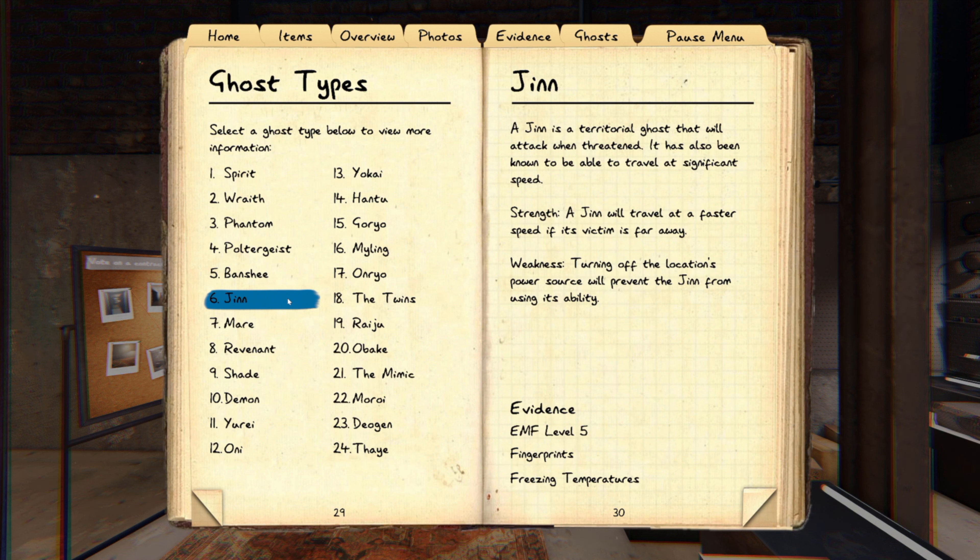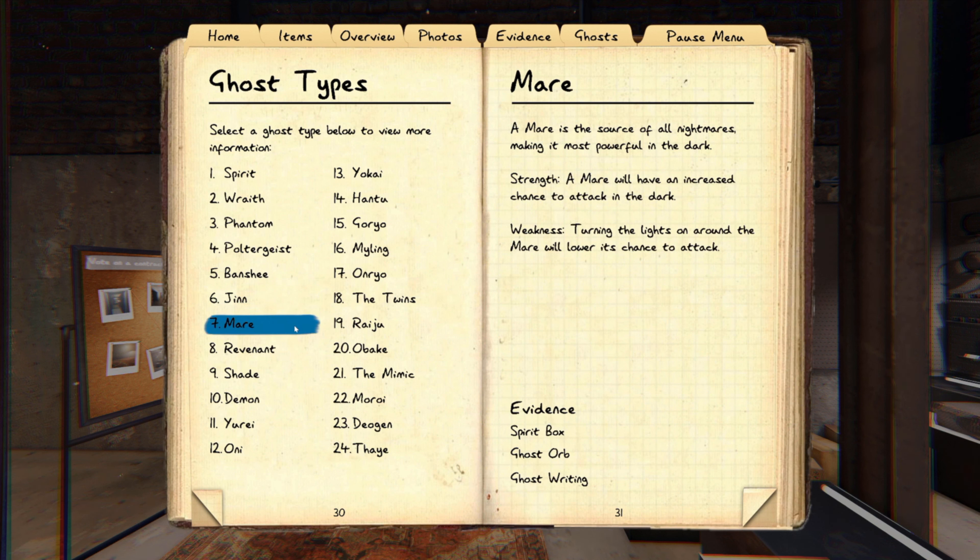If you have an EMF reader on the fuse box and it activates its ability, you'll get an EMF level 2 — normally only happens when it turns the fuse box off. If the fuse box is still on and you get that reading, it just activated its ability and it's a Djinn. Mares — you can perform a mare test by turning a light switch on and off in the ghost room. It has an ability where it may immediately turn the light back off. Mares also can't turn on lights — so if it turns on a TV or lamp, it's not a mare.